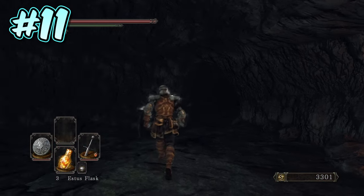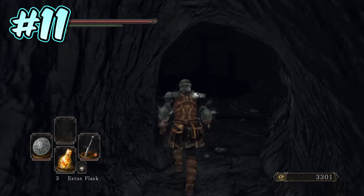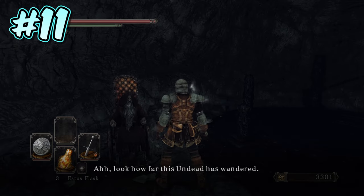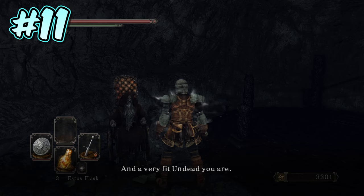More importantly, if you head right from the bonfire, it will take you to Dark Diver Grandal, the leader of the Pilgrims of the Dark Covenant. This is one of three locations in Dark Souls 2 that you will need to enter the chasm via Dark Diver Grandal, in order to then access the optional boss, Dark Lurker.